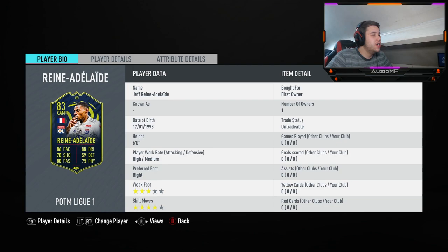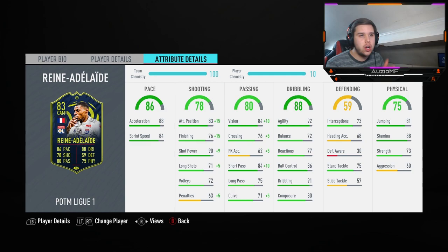Three star weak foot - I don't really like that. I like four stars. Obviously sometimes when players have three star weak foots they can't really pass with their weaker foot, which is kind of annoying. Four star skills are always nice to have on the CAM. On a dead eye chemistry style at 10 chem: 88 acceleration, 84 sprint speed - actually pretty fast for a CAM. 98 attacker positioning, 91 finishing, 99 shot power, 76 long shots. He can clearly finish inside the box, but he has not got finesse shot trait or outside foot trait, which is a bit worrying.